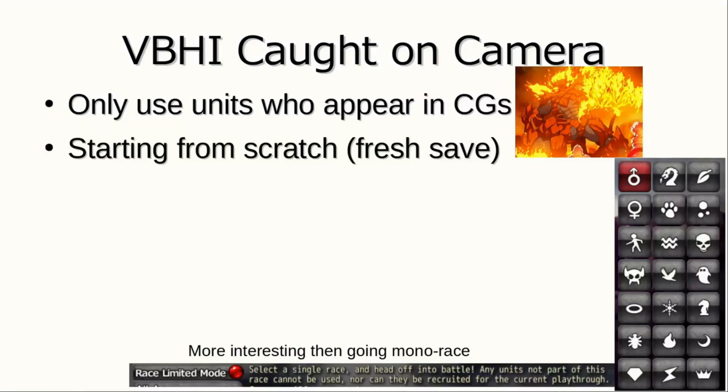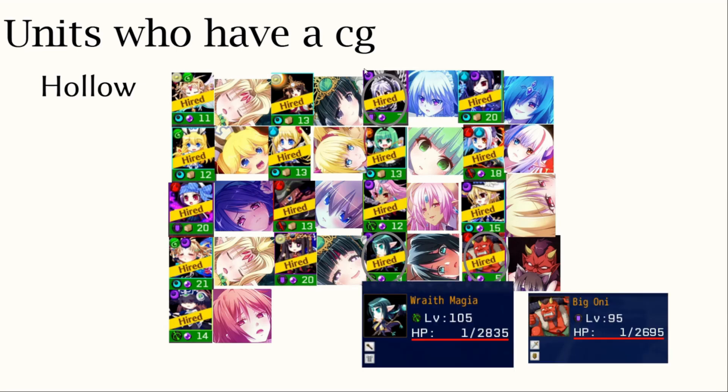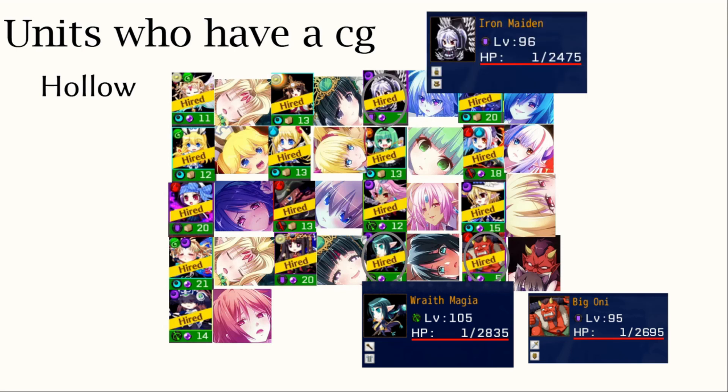Welcome back to Venus Blood Caught on Camera. This is the challenge where I'm only going to use units that appear in CGs, and I'm starting from a fresh save. Now let's go over the units in Hollow who have CGs. We have a good selection of them, but really we're just focusing on the Ogre, the Wraith Mage, and the Iron Maiden.